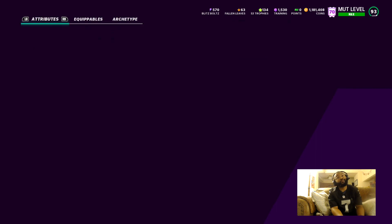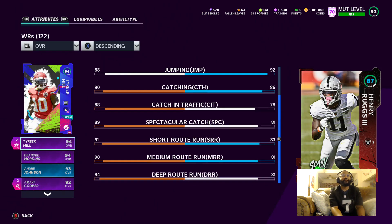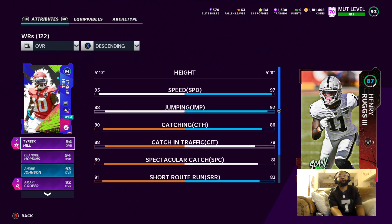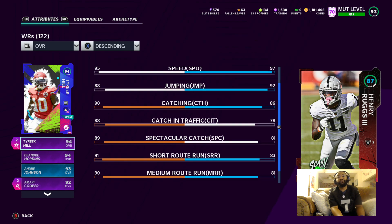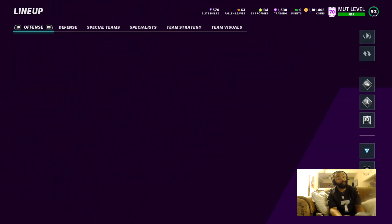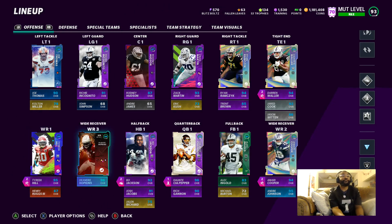Going back to my other wide receiver — Henry Ruggs. This man is just another beast, 97 speed. He doesn't really meet any of the route running thresholds, but he's another speedy receiver to go along with Tyreek Hill. Love to see it. That's one of the benefits of running 50 out of 50 matched with max Sprinter.